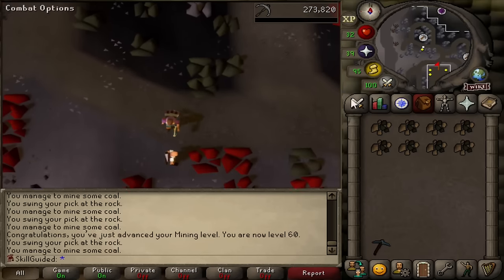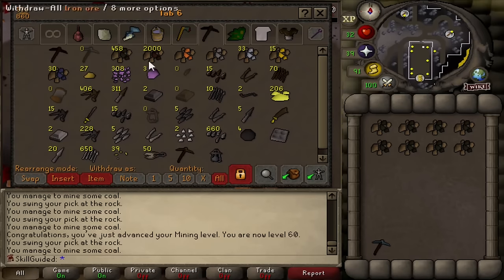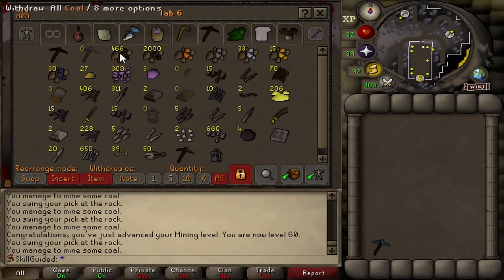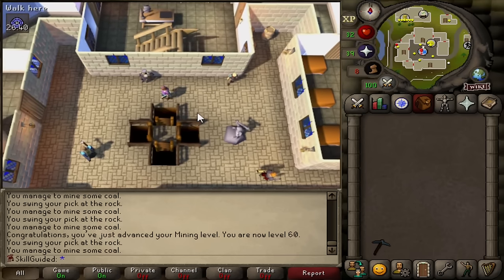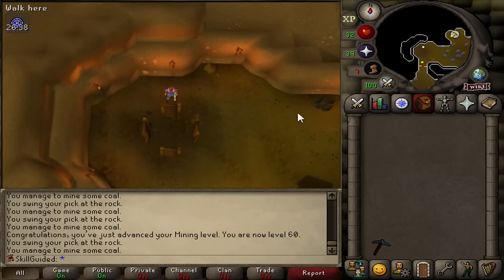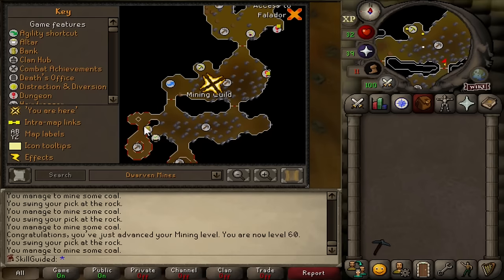Let's do a little progress update on the iron and coal. 2,000 iron - we need 4,000 coal and we're just over 10% of the way there. Oh God, it's going to take a while. But it will get done. Whenever I'm not doing something crazy on leagues, I am mining coal. Here we are - is this the world-famous Mining Guild? Are we entering it? I think we're in it. I don't think I've come here much on the main.